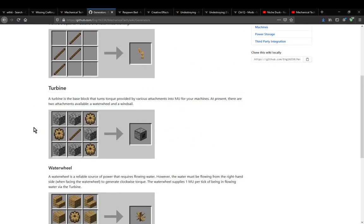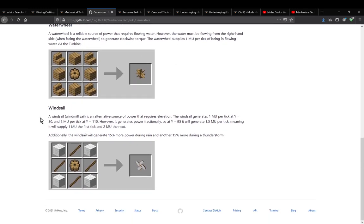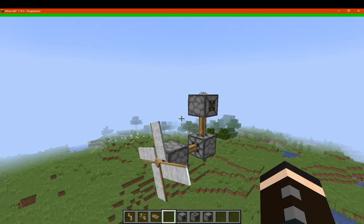Turbines we already know — you have to connect them up to generators. The water wheel provides 1 MU per tick, but it has to have flowing water and be connected to a turbine block. Then you've got the wind sail, which is probably the best one to go with, but you do have to consider the height — specifically the Y level. You get 1 MU per tick at Y level 80, 2 at 110, and 1.5 at 95. My guess is that between 80 and 95 you still get 1, between 95 and 110 you get 1.5, and 110 and up is possibly 2. Additionally, it will generate 15% more power during rain and another bonus during thunderstorms.